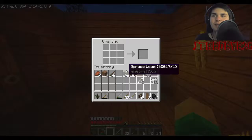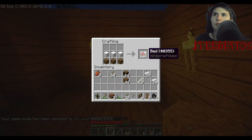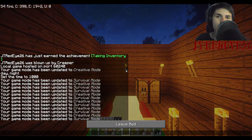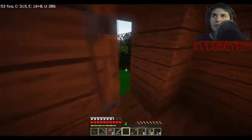Another thing that is very important is a bed. It's made by placing three pieces of wool and three pieces of wood in the crafting table — mix them together and it turns into a bed. You set the bed down and sleep on it, which turns it to day, so you don't have to fight monsters at night.